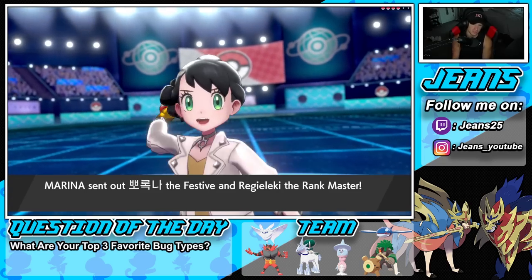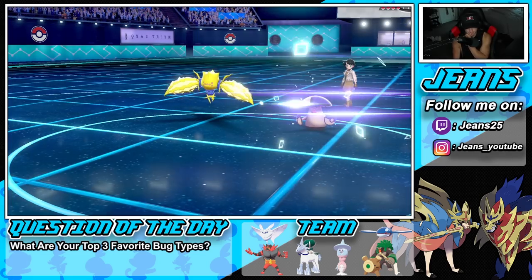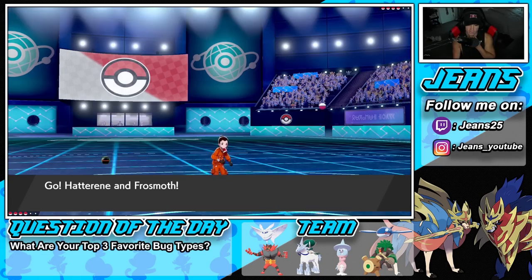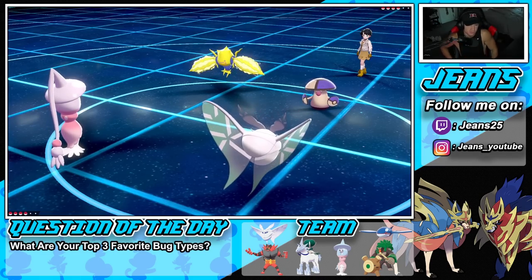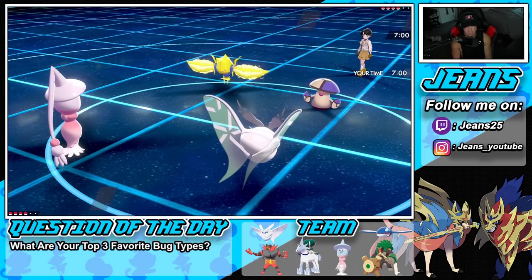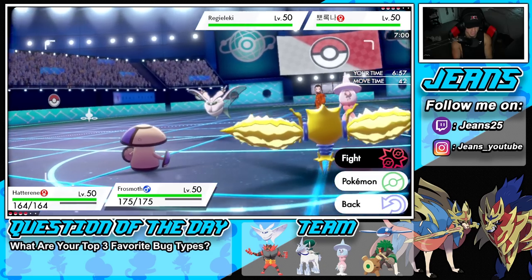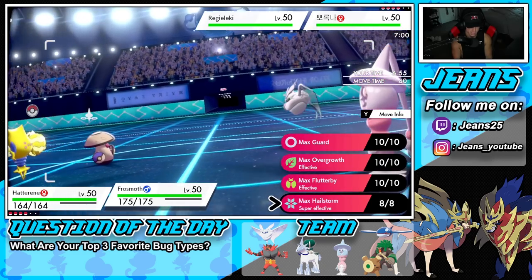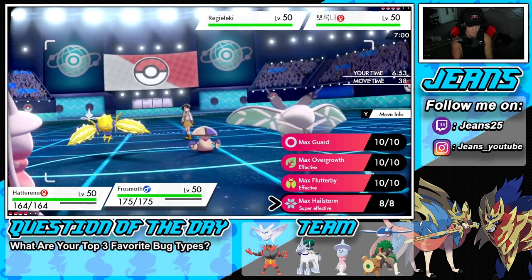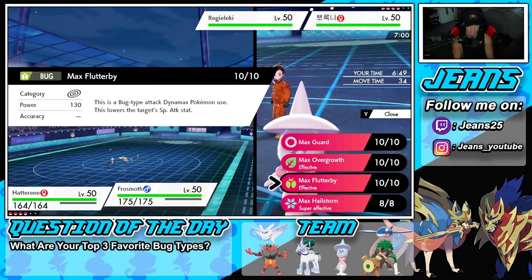He's going to go Regieleki — so this should be a free Trick Room setup. I could Wide Guard here too, just in case he wants to go for an Energy Ball. I think he might Dynamax. I'm just going to pop Trick Room, and I might Dynamax on my own terms — going for a Hailstorm, which halves that special damage. That could also drop Special Attack.